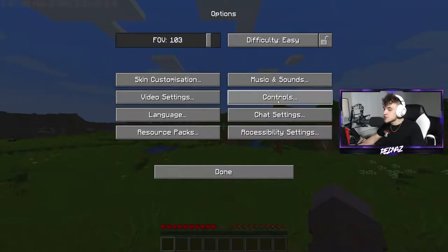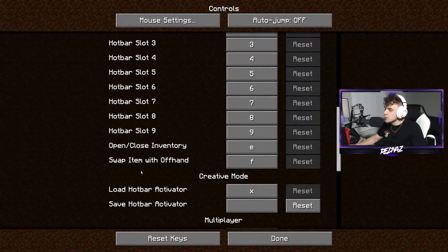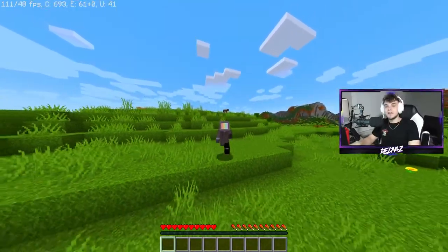If you guys don't know what your inventory button is, first go to Options, then click Controls. Scroll down about three-quarters of the way and you can see 'Open and Close Inventory' — E is the default on PC. And there you go, simple as that, you get yourselves another achievement for Minecraft.